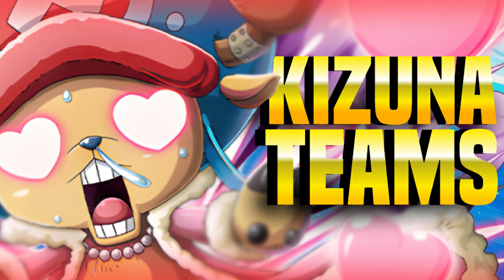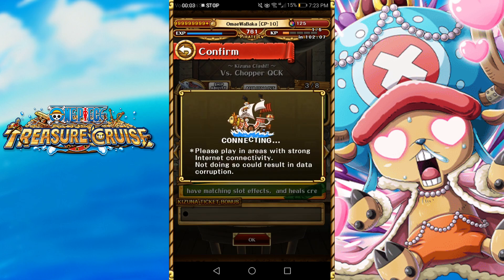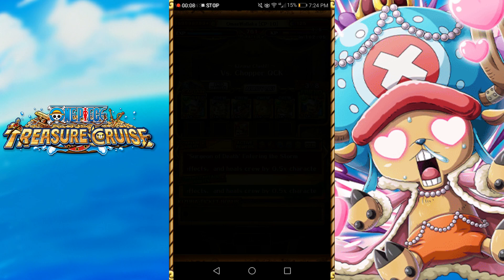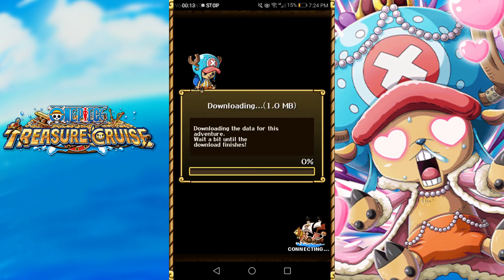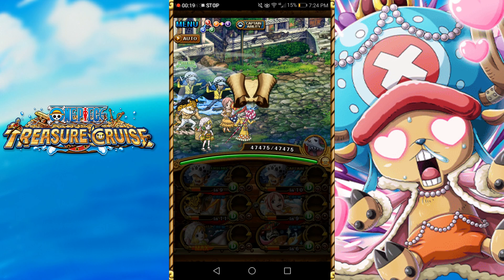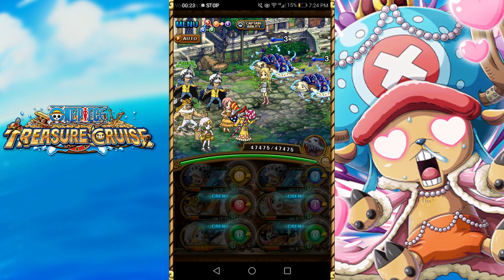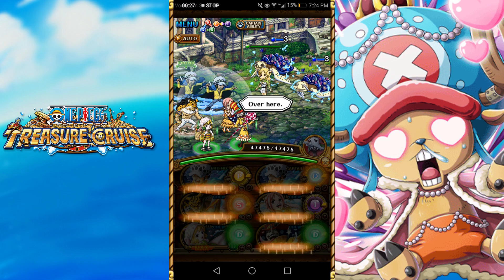Starting off with the Versus Quick variant. We are using Shock Superb in every single team because the variants for this Kizuna are Strength and Quick, so it's perfect to use this ship.